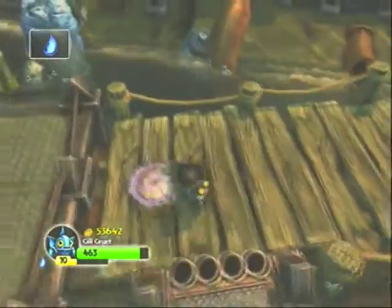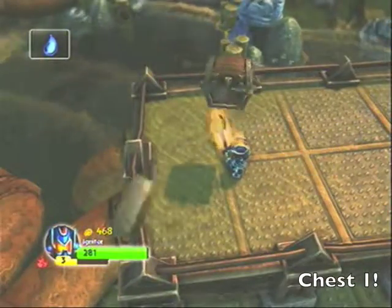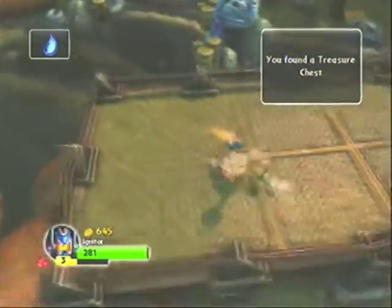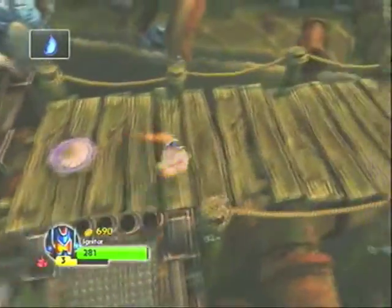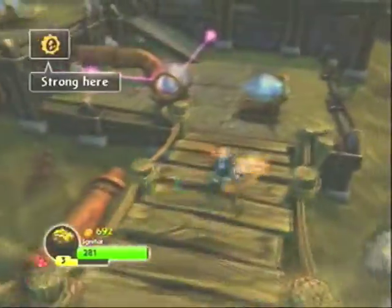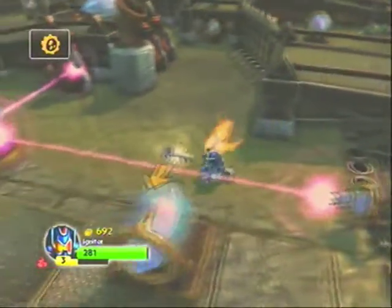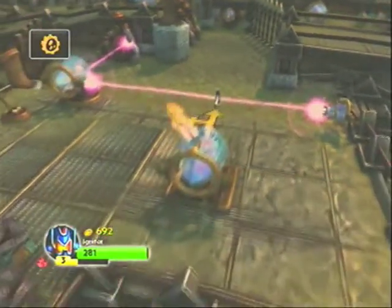Right after you get out of the water grabbing that first Soul Stone, you're going to find the first chest. Go ahead and swap to your Skylander that needs the most money or has the least, and go ahead and grab that one. Then we just proceed through the level as normal with a couple more push puzzles that are pretty easy to solve, given that the little diamond crystal things can't be moved too far out of the original placement.